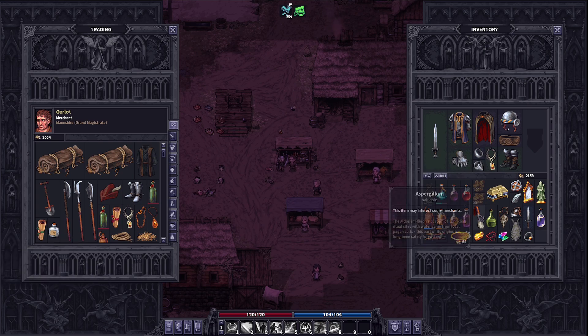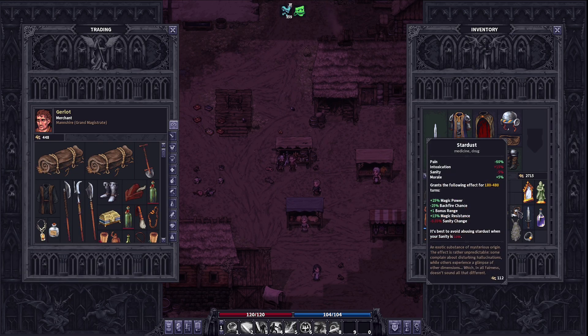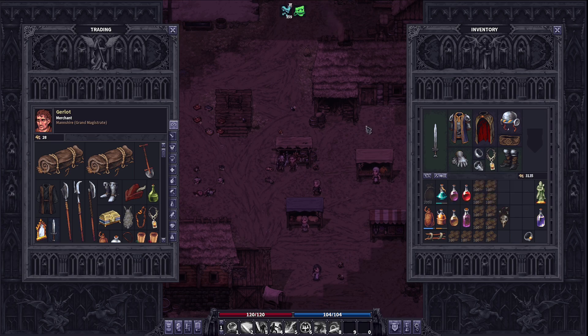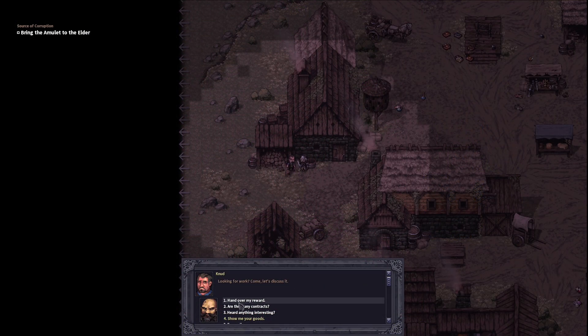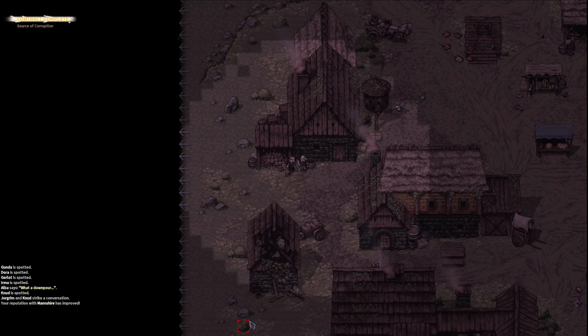We're gonna sell everything we can to this guy. He's probably gonna be broke before we know it — and he pretty much is broke. We'll go to the blacksmith next, sell this, and that's perfect. Mr. Elder, hand my reward over — 700 gold, fantastic. Walk away.